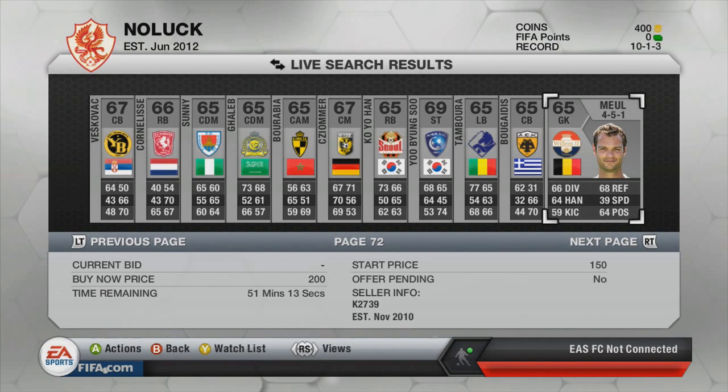Basically what you want to do is, if you haven't got much money, put a section of silvers, buy it now 200. Scroll along to about the 50 minute mark — it will vary each time — but between 50 minutes and 60, you might pick up some rare players, and if you can pick them up for 200, you can normally discard them for around 250.